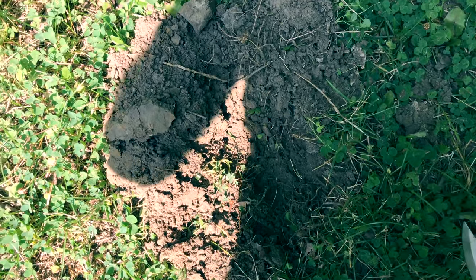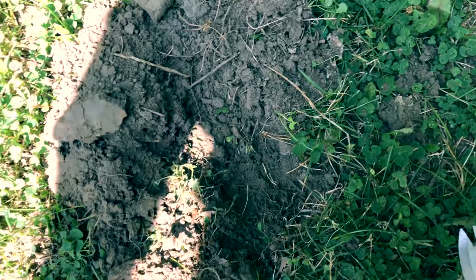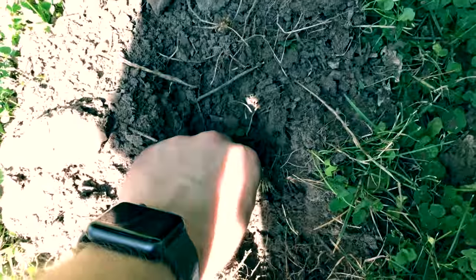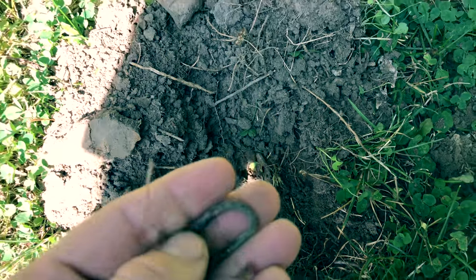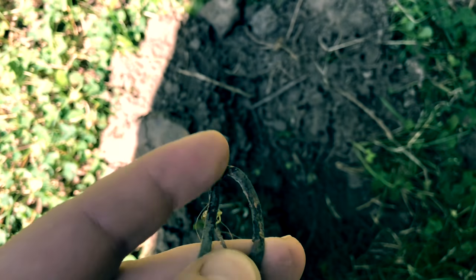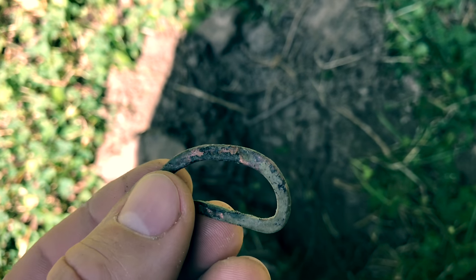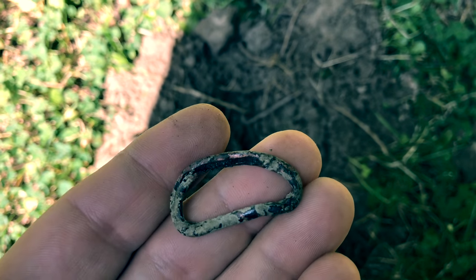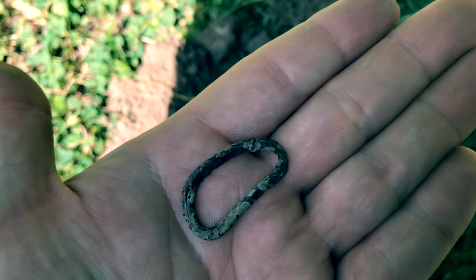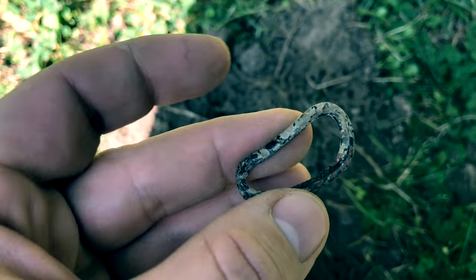Got a hit about two inches down. It's coming up as somewhere between a penny and a dime. I can see it peeking out. Well, it's copper. Couldn't tell you what it is. Strange — any ideas? Circle of copper. Maybe an old buckle.